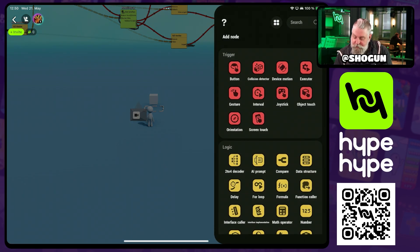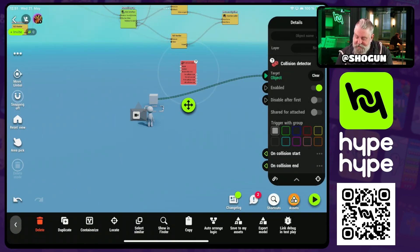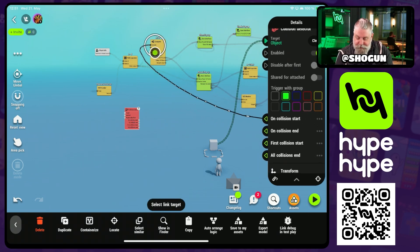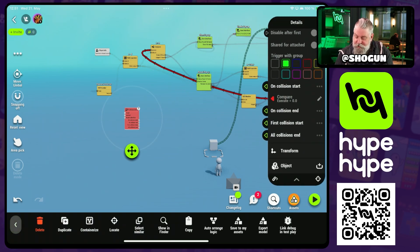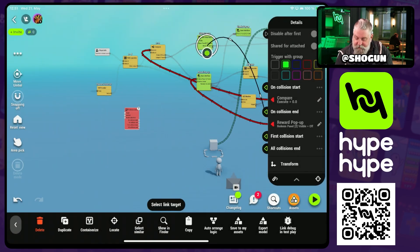Then we add a collision detector. In the collision detector we set the cube as our target. The trigger with group is green — all the player pre-mades are in the green group. The collision detector has two jobs: when the player first enters the area we execute the compare, which checks whether or not they have referrals to redeem and then opens the appropriate pop-up. When the player leaves the area we need to close all pop-ups — and since we don't necessarily know which pop-up is open, on collision end we turn off the visibility of all three.